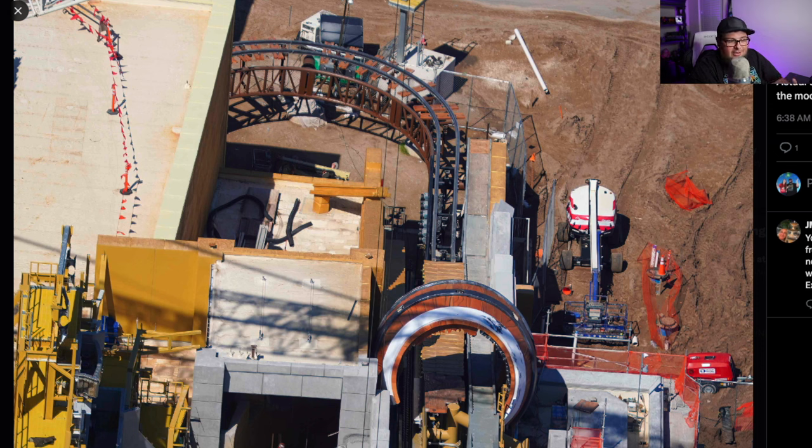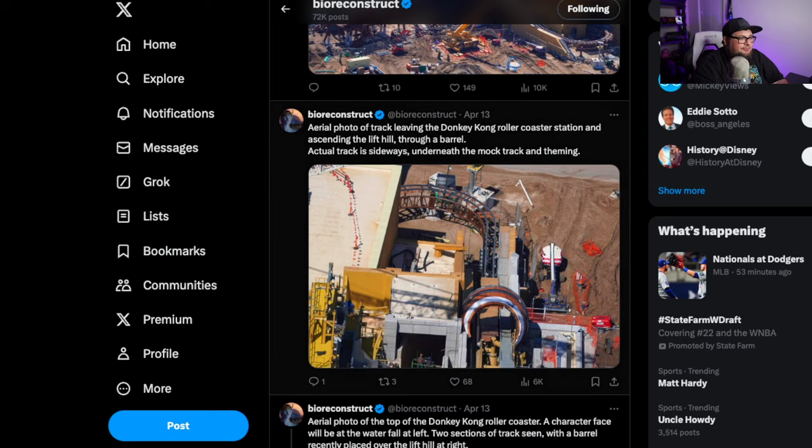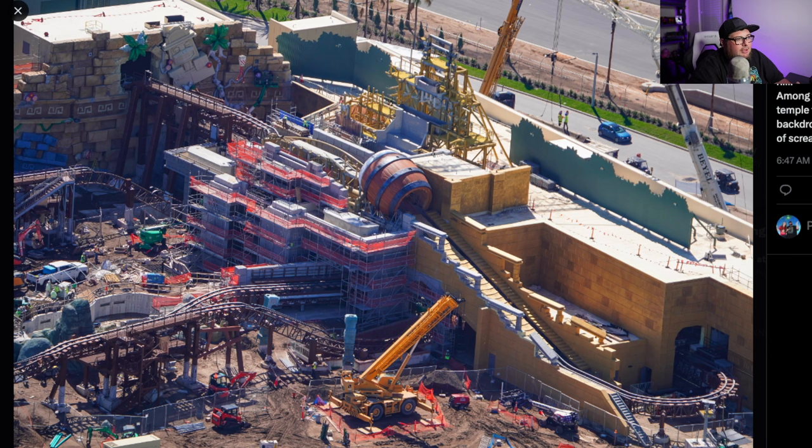And another photo here — we're spending a lot of time on Donkey Kong but I wanted to show these. You can see the track at the back with what look like missing parts, another spot where it's going to jump. I'm not really sure if this is the beginning of the ride or the launch. Here's a wide angle where you can see the monkey face in the top left corner, the barrel right there in the middle, and the track going back behind the show building.